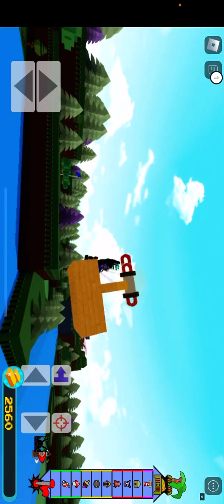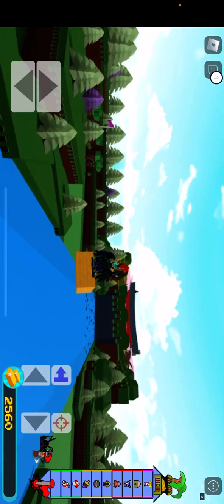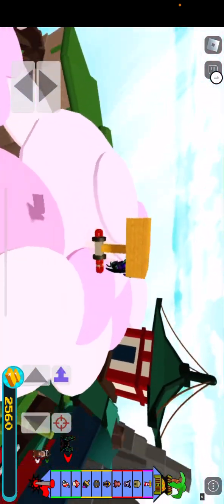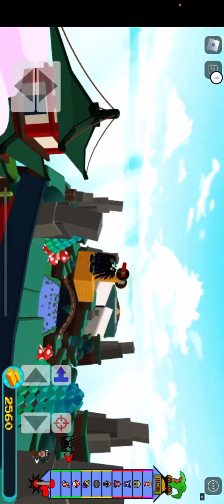And I'm flying! There you go — we got a flying boat, well, if that's what you want to call it. That's how you make something fly — very simple. I normally just make it invisible so you can't see it. You can make anything fly with this glitch — pretty cool.